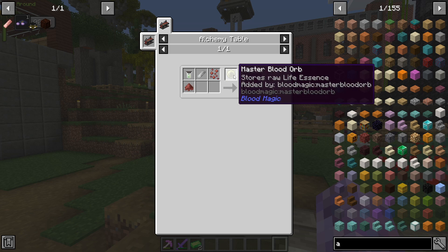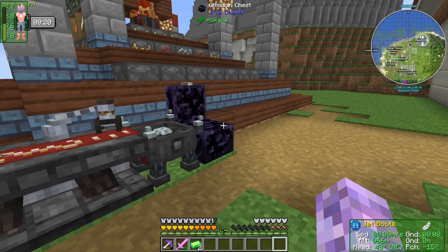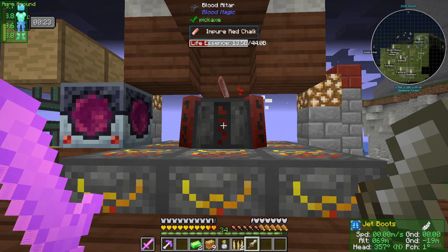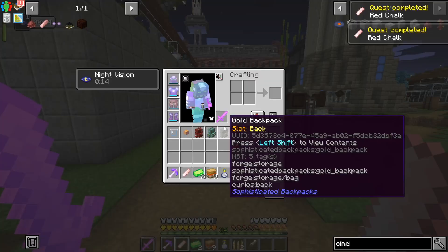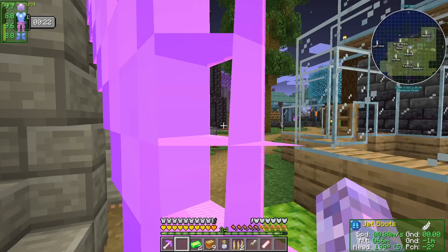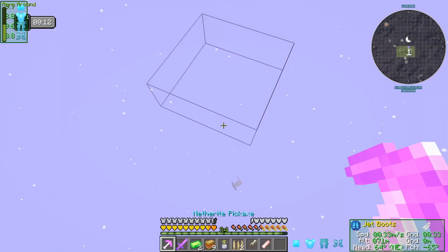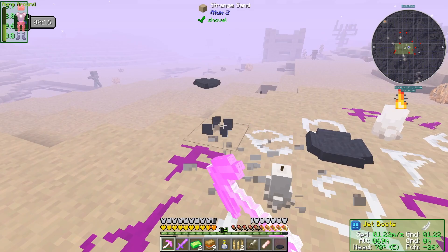Crafting red chalk means we can remove all that stuff from the item dimension, which would be way better because that dimension is very annoying — it constantly has mobs. We got the red chalk but I didn't get the game stage, so there must have been a prerequisite. We're going to jump into creative mode to resolve that, and then we can never come back to this dimension again — we'll grab all these bits and pieces and set up in our base.